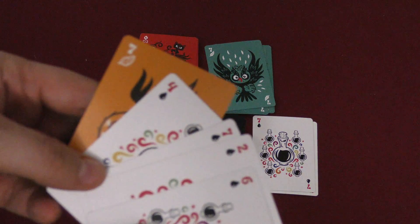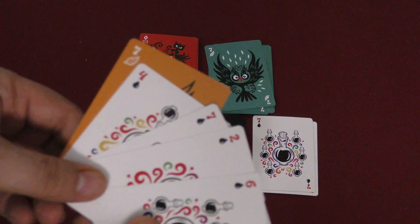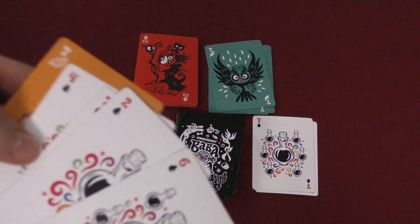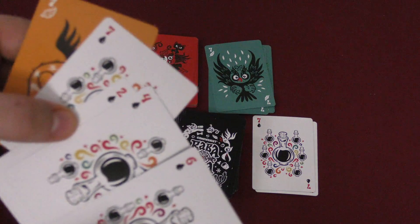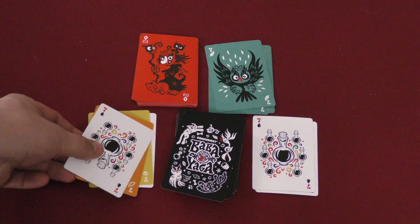Now what you can do on your turn, after you're done discarding and drawing, is you can cast a spell from your hand. In this case, I can cast a spell. This spell is a Pelican spell. It costs 7. As long as I have 7 points worth to do so, I can. I could also cast this with a 2 and a 5, or a 4 and a 3, or a 6 and a 1 — I don't have any of that nonsense. So I cast a Pelican spell.